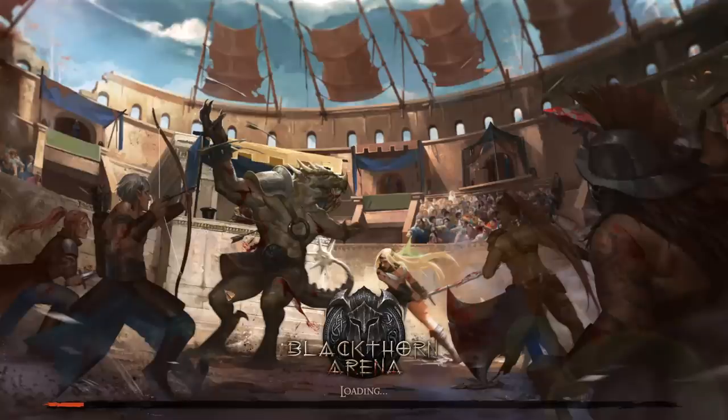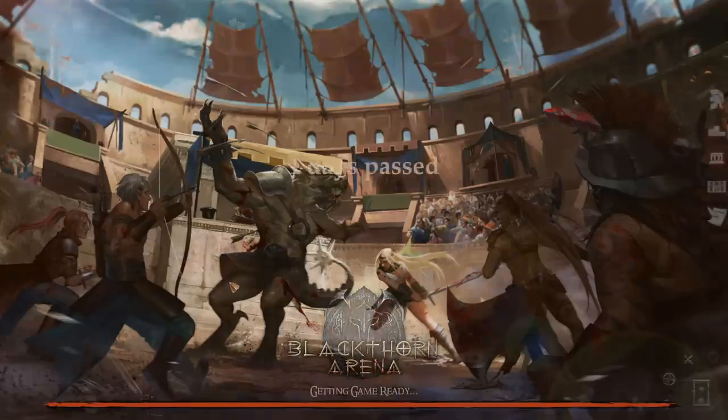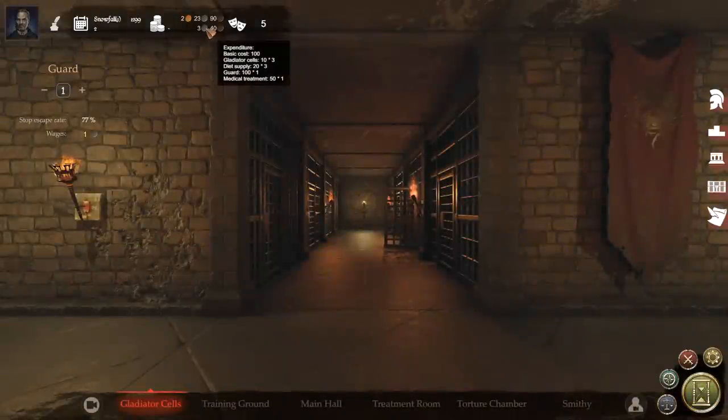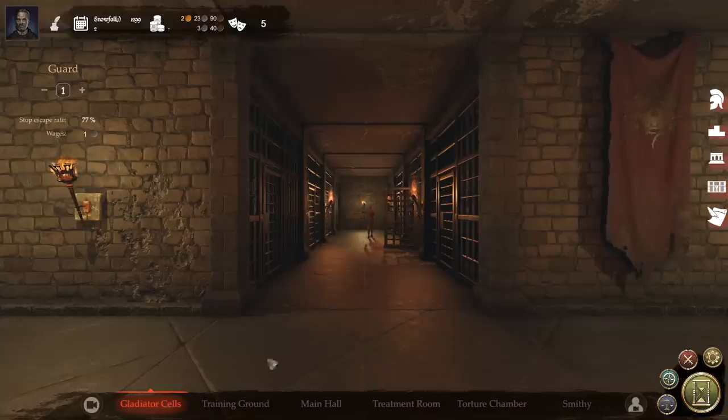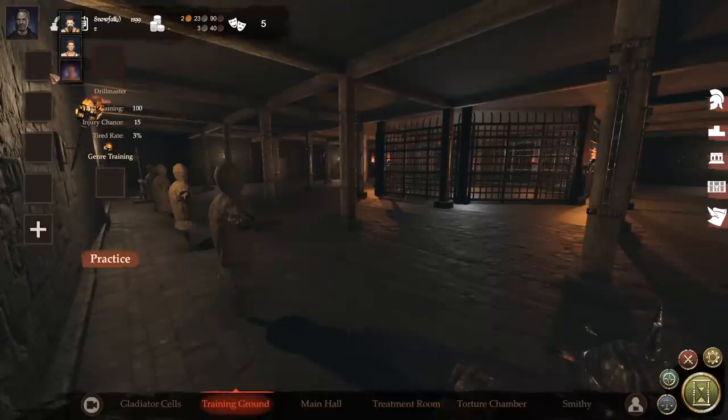Let's go back to our arena and set people up. One thing you do want to pay attention to is your overhead — this is how much money it's costing you to exist every single day. When you run out of money, that's it, game's over. In the treatment room, one guy is healed up and the other is not. We want to put people in to train.